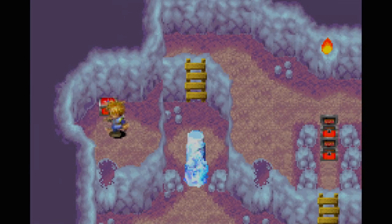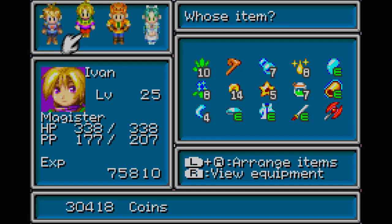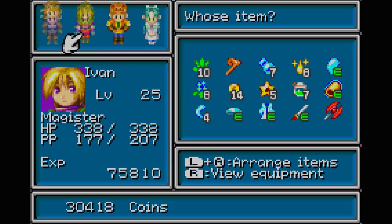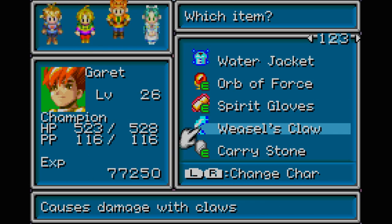And then just cross here. We get a Green Potion. Who has that green potion? Oh it's just Ivan, okay. But don't I have... yeah, I have one Weasel Claw I can just give to Ivan.